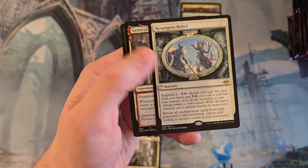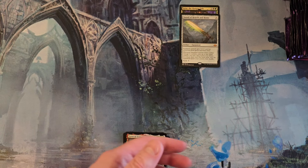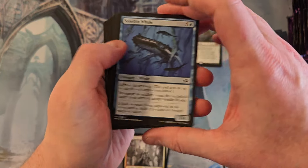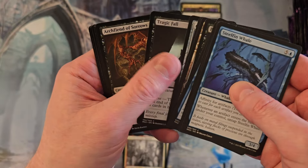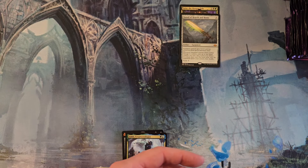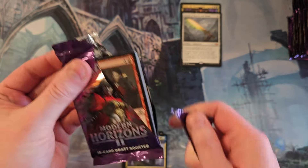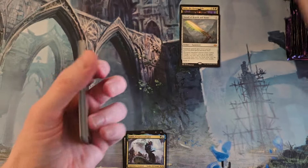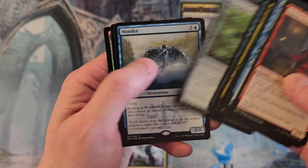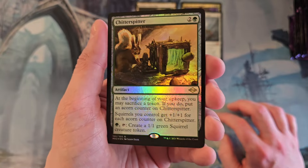Counterspell, Resurgent Belief, and a foil General Ferris Rockerick in the sketch art. Foil rares and mythics can have a multiplier in this product because the regular pack versions were not in collector boxes in foil - Larry Nevin's Disc and Linus. Because of that, those are actually kind of hard to get. The sketch ones, on the other hand, are a dime a dozen. The foil multiplier doesn't apply to everything - even General Ferris Rockerick in regular artwork and foil is still bulk.